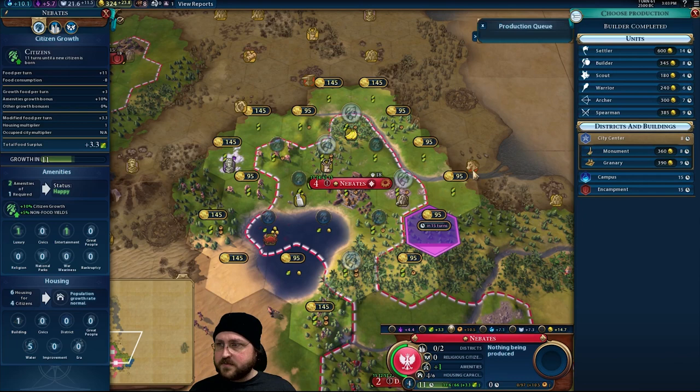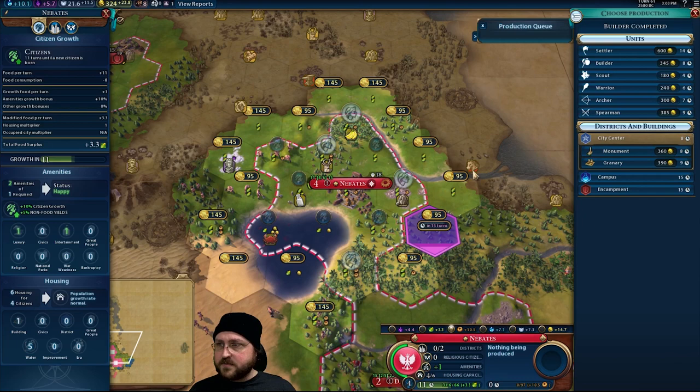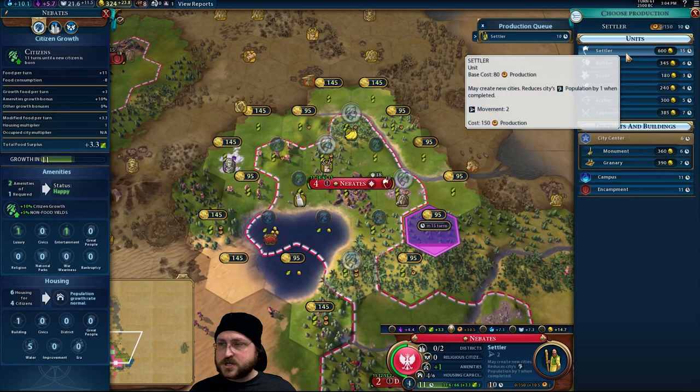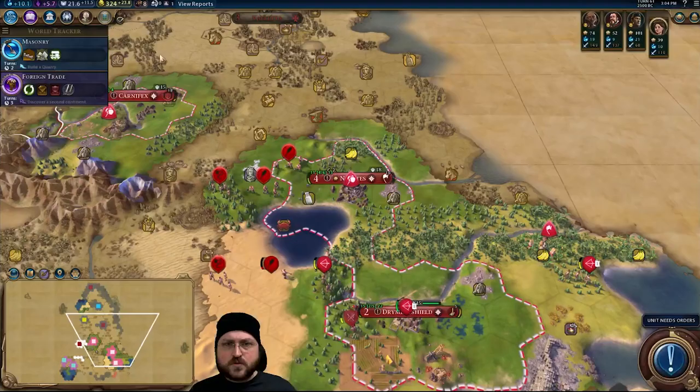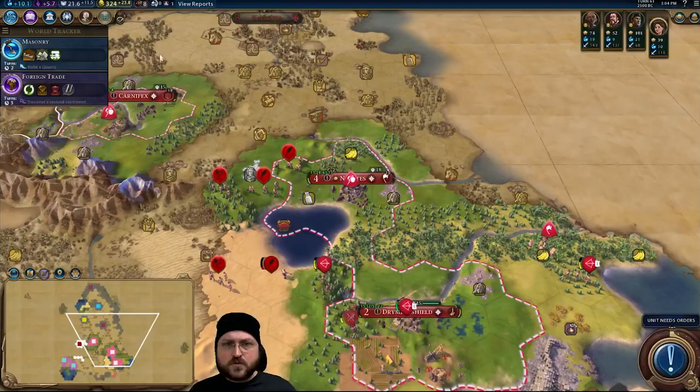We need districts here. We also need our monument finally — we need lots of things. I don't think I'm going to build another military unit. I'm going to start building a settler, but we don't have the pro builder thing yet.